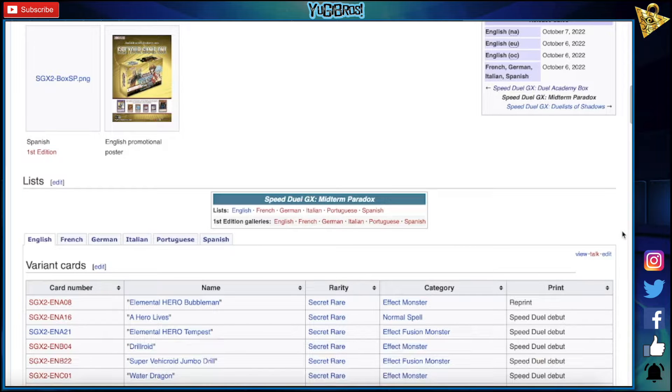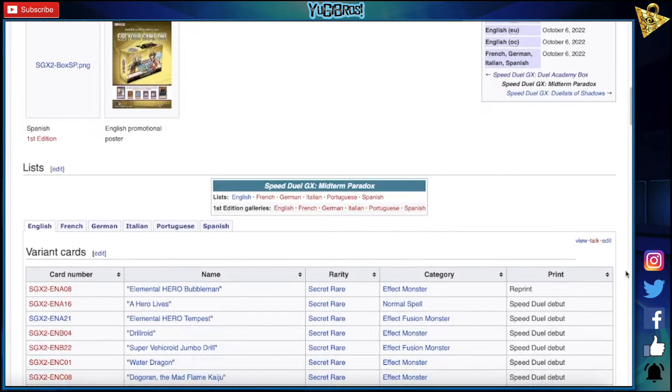Water Dragon — yeah, that's a Bastion card, we knew that was gonna be in here. Dogeron the Mad Flame Kaiju?! Wait, what? It's a dinosaur? I don't even think that matters, you're putting it on your opponent's field. They just upstaged Santa Claus! You're gonna give your opponent a 3k beat stick. Santa Claus has 25 defense and has to go in defense, this has to go in attack mode. 3,000 and 4,000 in Yu-Gi-Oh — scary. Nice to see it's Secret Rare though, that's pretty sick.